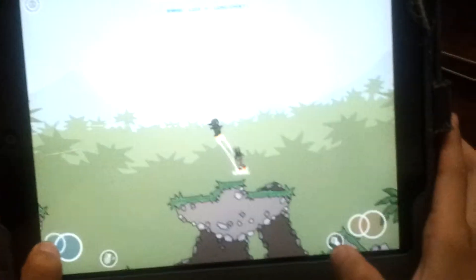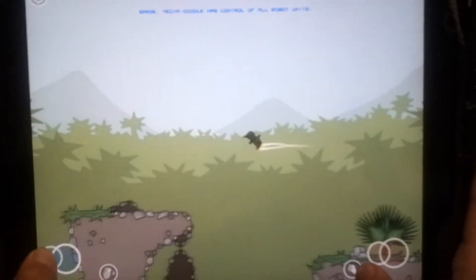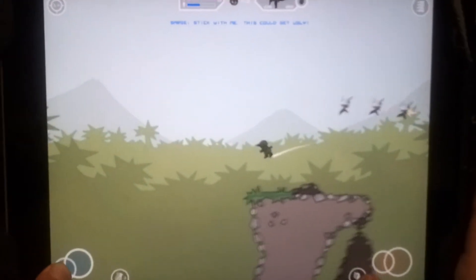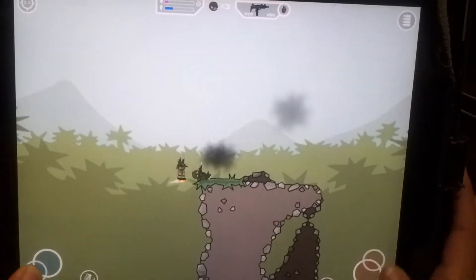Play. First you have to go here. Then you have to do this. Click Q. We have to shoot the maps to us.